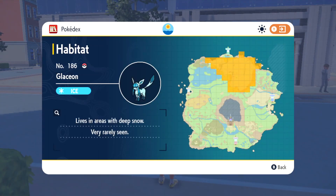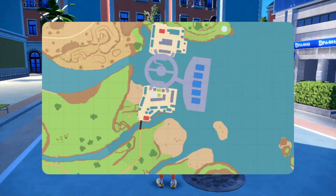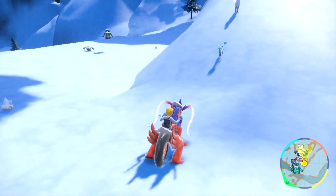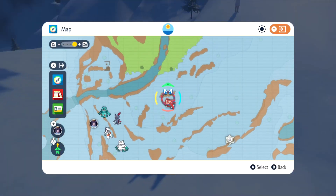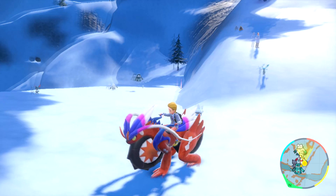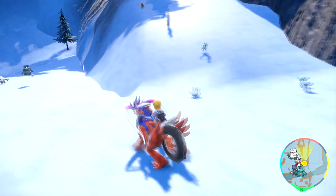Glaceon is located in the snowy mountains area. I'm going to go to the top right-hand side — I think it's more flat areas around that area. Let's go into the mountains now that we have our encounter rate up. I found Glaceon — I'll show you where I am on the map. I flew in right here and just walked around this cliff face and found him pretty quickly, about five minutes of searching. I think a higher-level ice encounter boost would make it even easier.